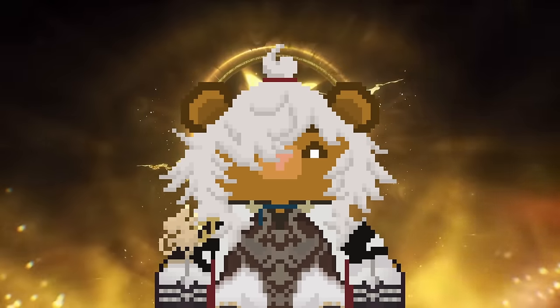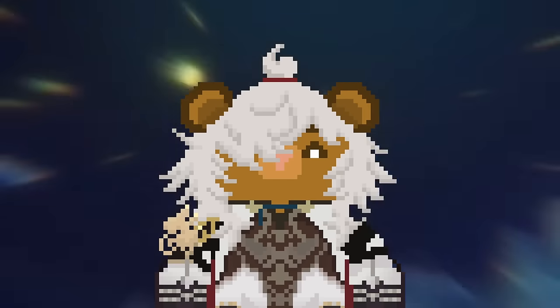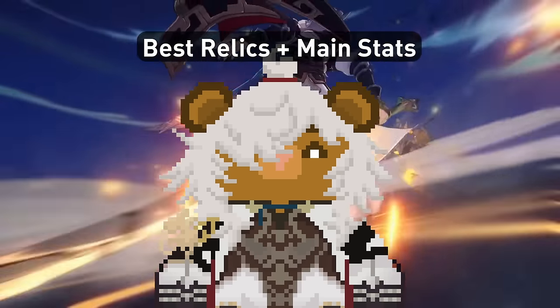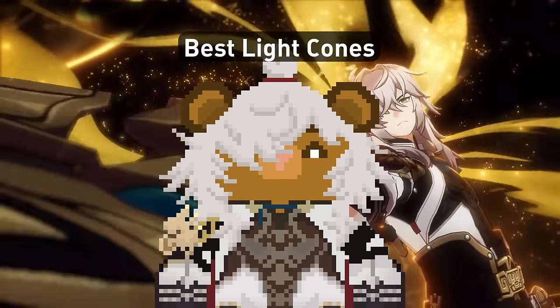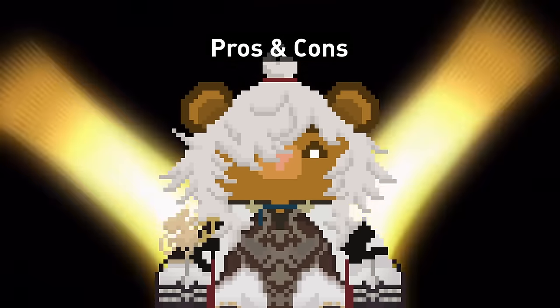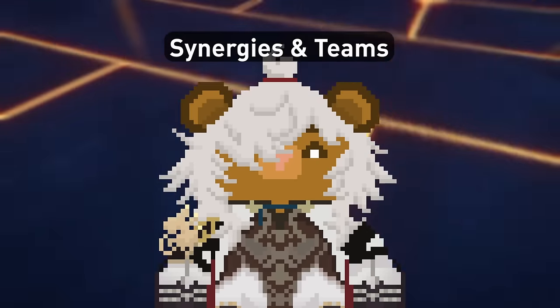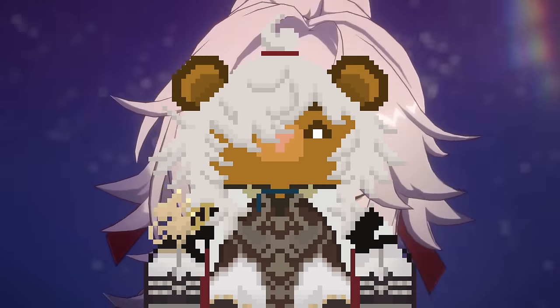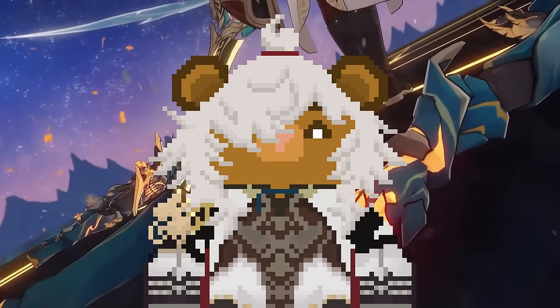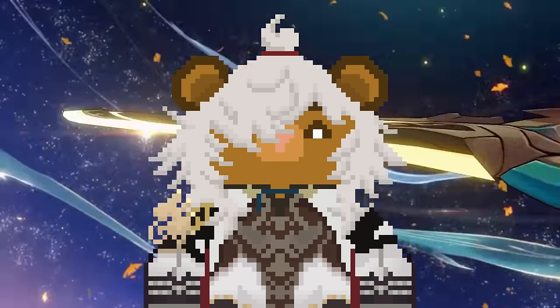I won't talk too much about his kit since he's been out for a while, but I'll explain some important details a lot of people don't know about, and then discuss his best relics, lightcones and main stats, as well as how much speed he needs. I'll finish with pros and cons, rotations, synergies, and teams. We'll be looking at the new relics and planar ornaments, as well as the new units that have come out since his release, and even take a quick look at Hanya revealed in a trial.